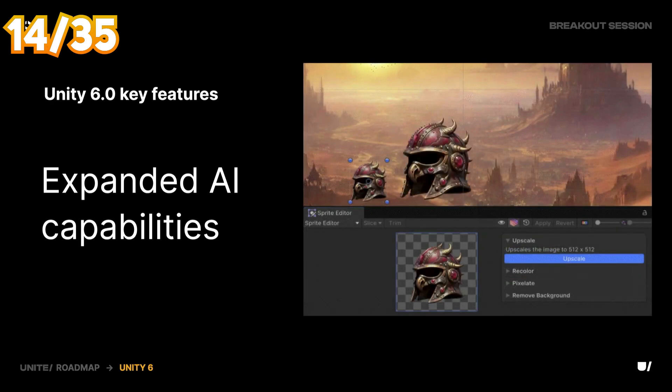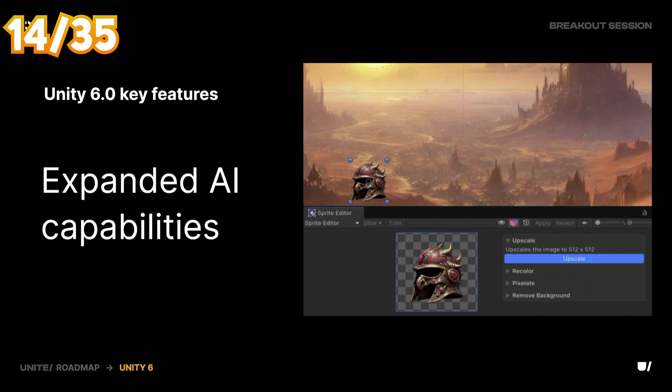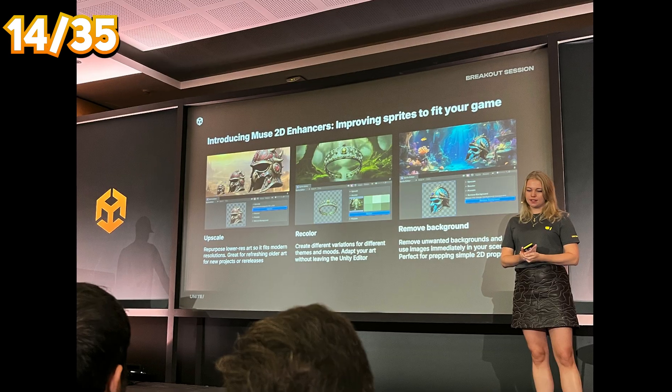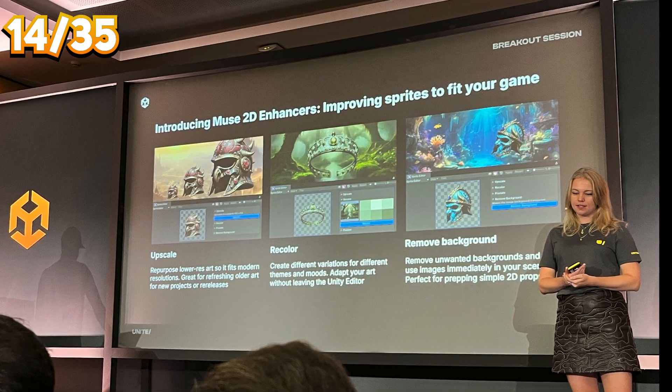An upscaler is now built into the sprite editor — it takes your small texture and makes it larger to fit your needs. Also, some image tweaking features like background removal are a nice welcome addition.